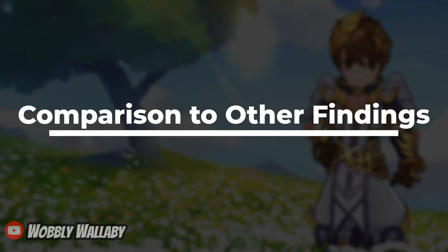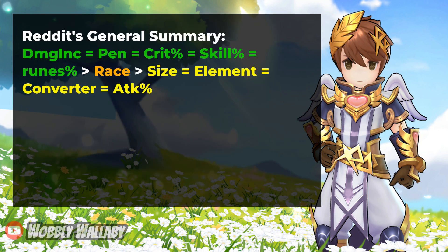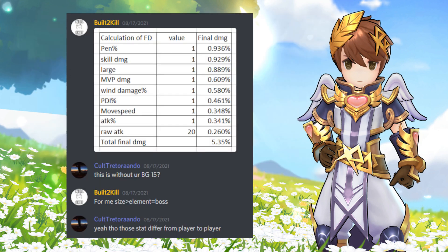I have two findings to share for comparison. Two years ago, someone posted general damage formulas and did a lot of math and testing — it's a really good read and I have a link in the description. Their summary for the general formula is in line with my summary from the code, so it's nice to have confirmation. However, these formulas still depend a lot on the player. From Discord, BuiltToKill posted his final damage table for his Novus Guardian: for him, size is greater than element, and element is the same as boss. He emphasized that this is specifically for his character at this moment in time. CartTornado also responded confirming player-to-player variation, along with other bugs as well.